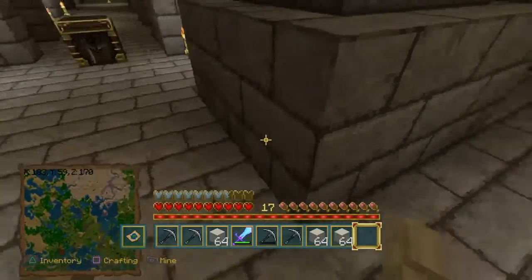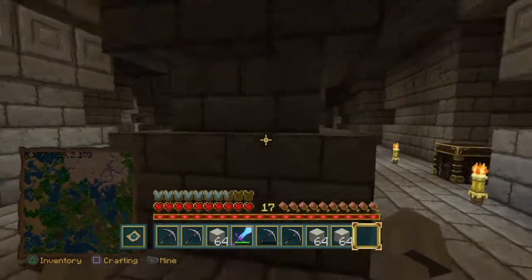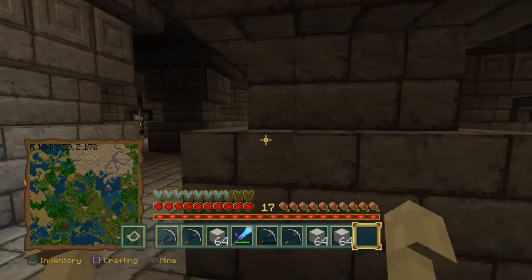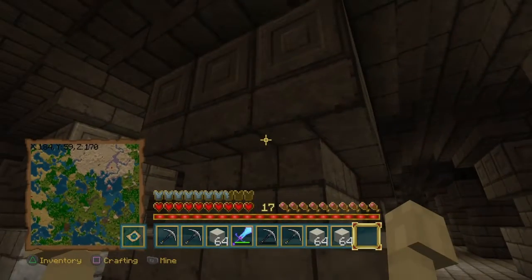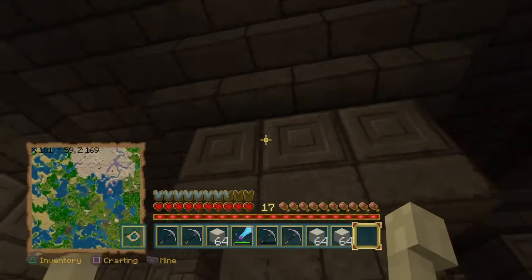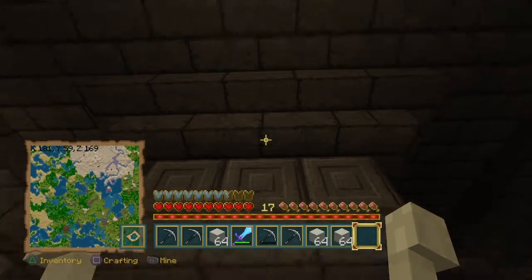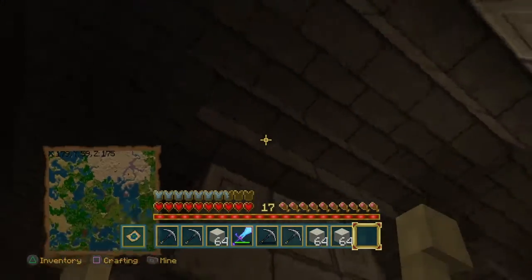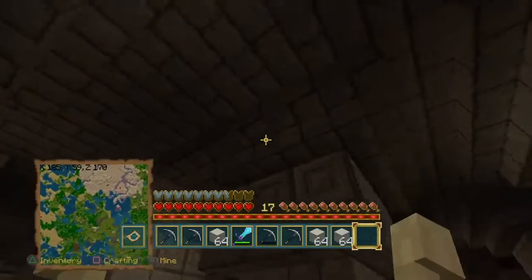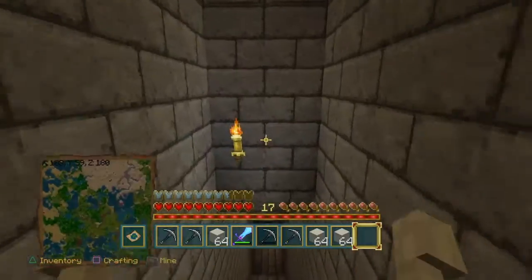There's eight stone brick for the bottom, eight stairs for the second stage, eight staircases for the third stage, eight chiseled stone brick for the third stage, and sixteen staircases for the final stage. So it's becoming highly expensive to build the pillars that way.